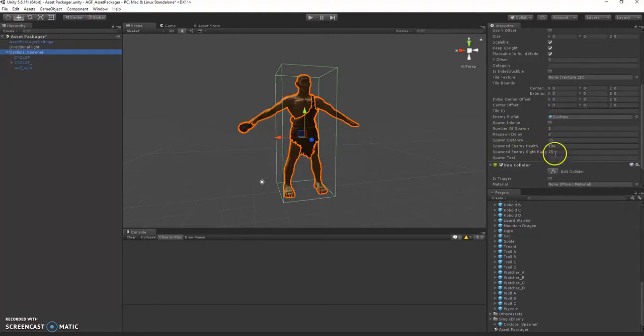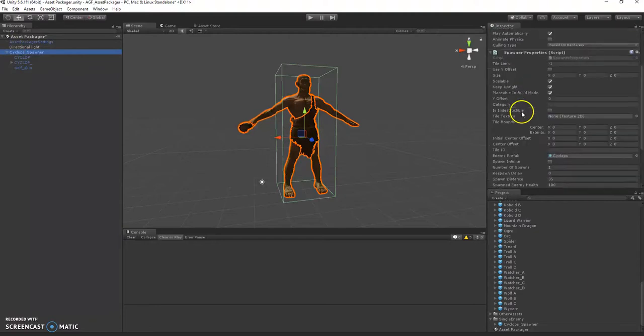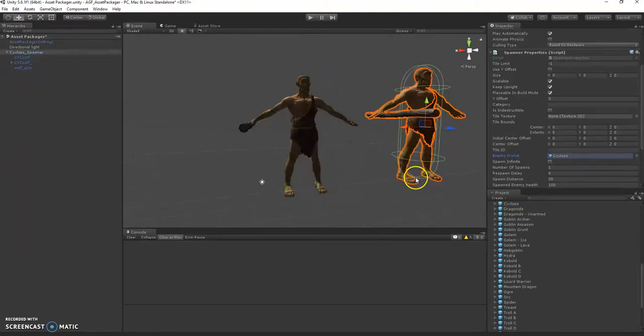Then you have a few different things you can change here. You can change some of these inside of AGF as well. Mainly you only need to worry about enemy prefab, number of spawns, delay, distance — pretty much anything down below tile ID. Remember to put spawner properties on there, and then the enemy that's going to spawn, which is this other cyclops here.